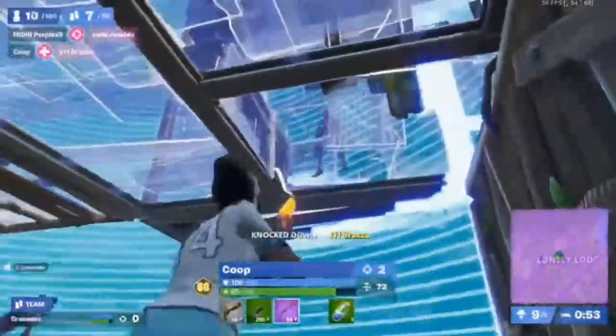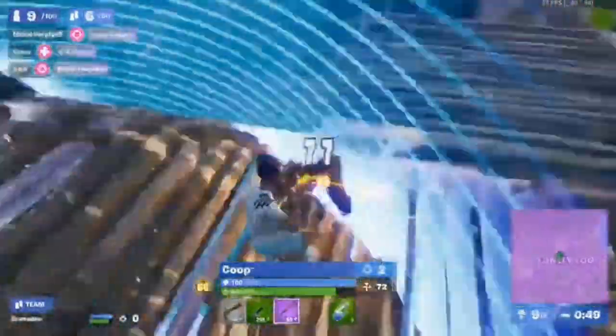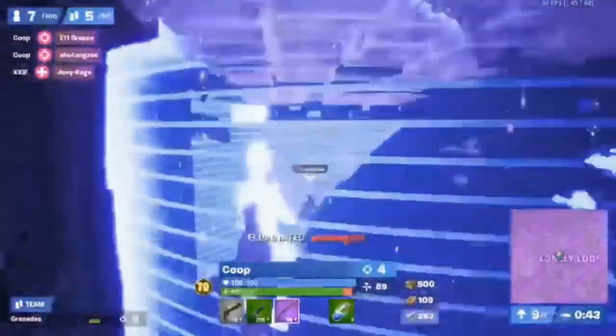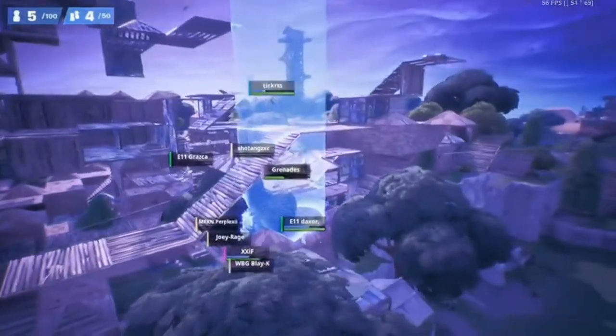People are dropping here. Koop takes out Graska with two shots from the combat shotgun, then just uses the pickaxe to completely take him out. Gets the shot on shot again — and these flicks. But look who's on high ground again — it's Tick by himself, and we've seen this situation time and time again today.